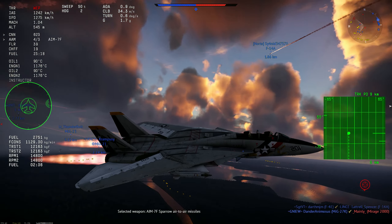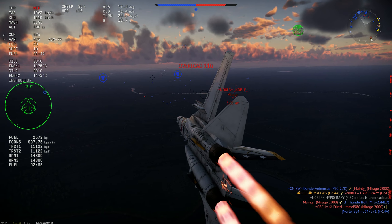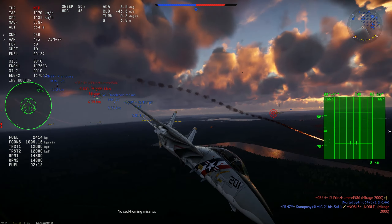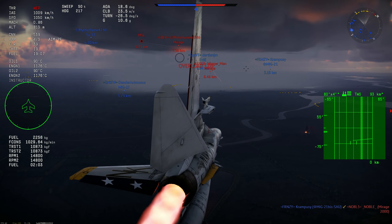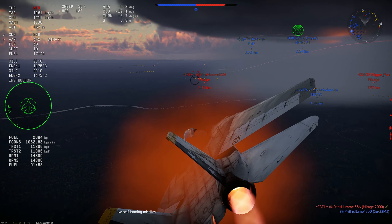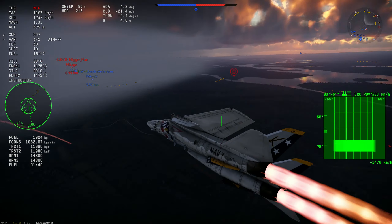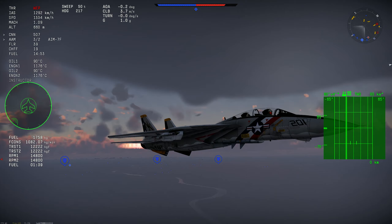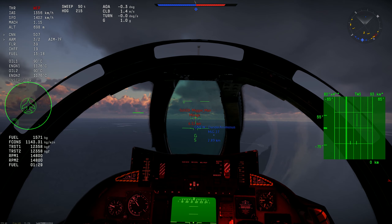The second change is that the missiles pull a lot more AOA right now, making them turn a lot better — not a little, a lot better. The AIM-7F right now is a very difficult missile to evade depending on the situation. The Super 530 and R-24 are as well. The R-24 was especially buffed — basically 2.5 times the AOA it had before. The AIM-7F had a buff but not as big. Still, it's amazing because of its energy and the delta-V it can pull. The normal range I would fire it is 30 kilometers.